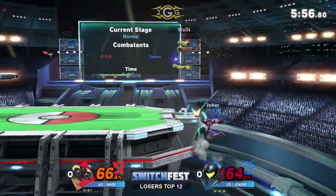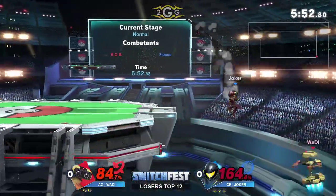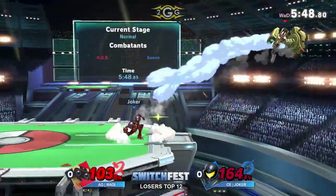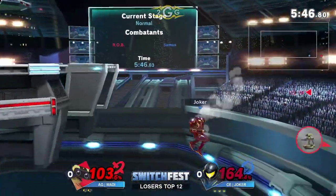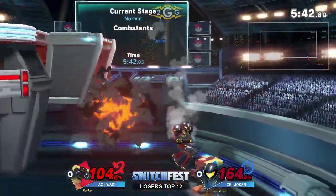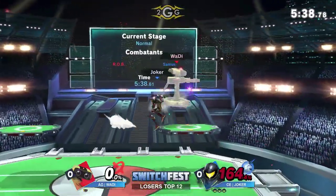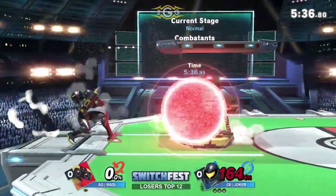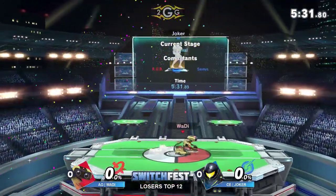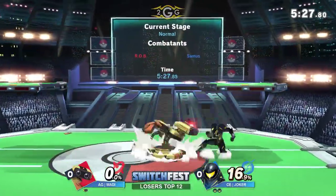What we saw just a moment ago: Wadi was trapped on the platform and Joker went for a charge shot to kind of cover it. Wadi clearly has some experience in this matchup because he waited until Joker was going to throw that charge shot out to do his get-up option. Joker with a huge lead — couldn't afford to try another up-air to keep him off. The up-air finally gets it done, and so far Joker has been playing this matchup incredibly well.